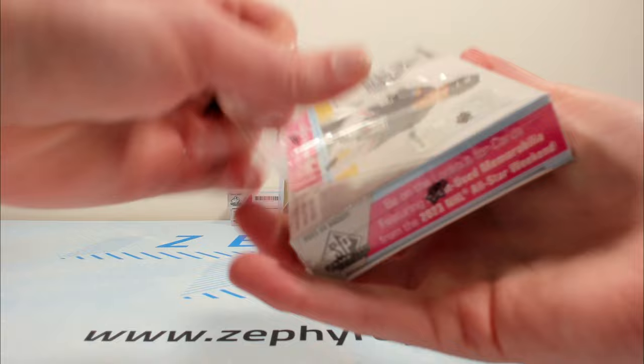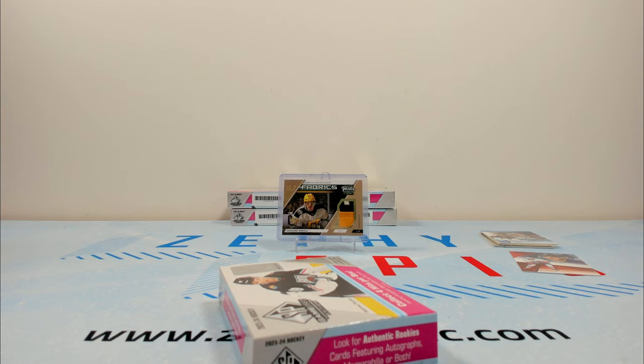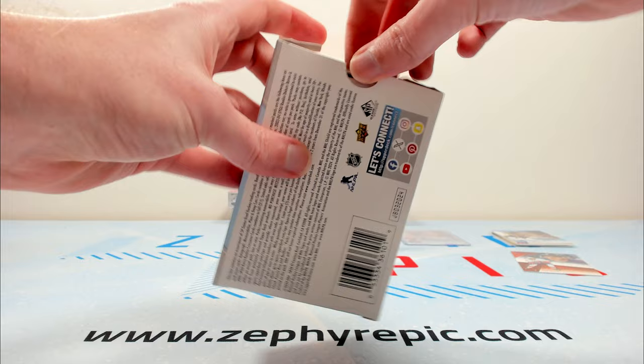Let's get into box number two and see if we have any better luck than the first box. I'll take a Will Cooley auto, and the Riley jersey's not bad. Most of the stuff will be 55-point. Patches will be 180-point. Jerseys will be 100. And that Dylan Gunther to 250 was actually a 75-point card.